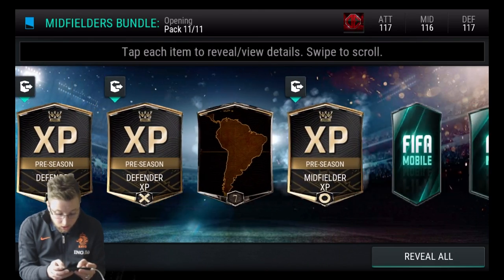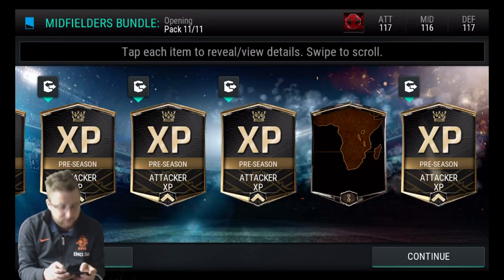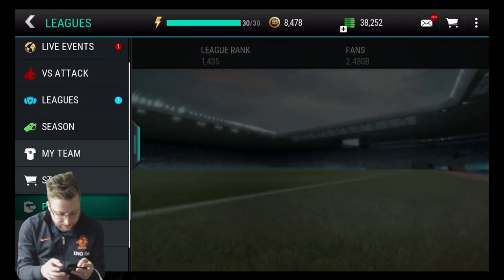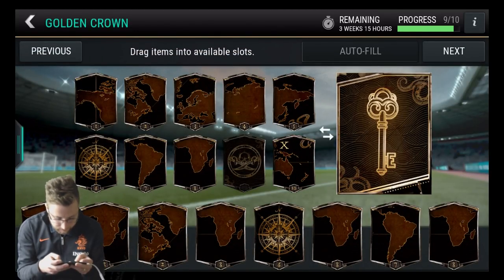I think it's 9 we need — wait, 7. It might actually be 7. I just hope it's not the special 7 that we need. I gotta go check that right now. It might be 9 and 9 right now. It's not — it's not 7, it's 9. Alright, so we need 9.